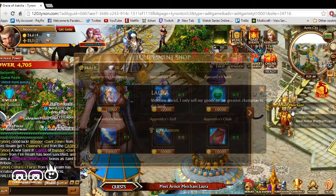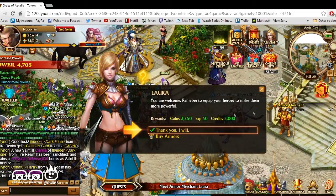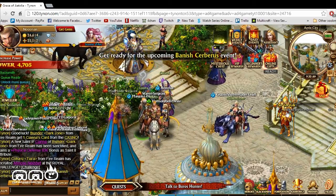We met the armor merchant, which is good. Now we're going to go talk to Laura. It seems we completed her quest — quest complete — got some experience and XP for that, and we're moving on to the next quest.